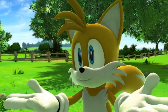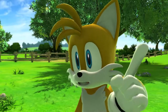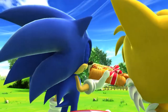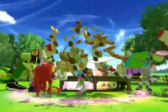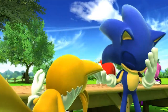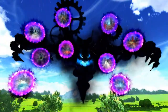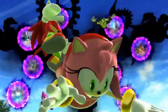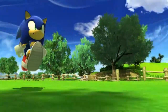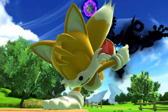The opening cutscene shows Sonic's surprise birthday party — his friends telling him happy birthday and presenting a gift. Then a mysterious dark vortex appears in the sky, sucking everything up, and his friends cry out for Sonic to help them as they're pulled away.